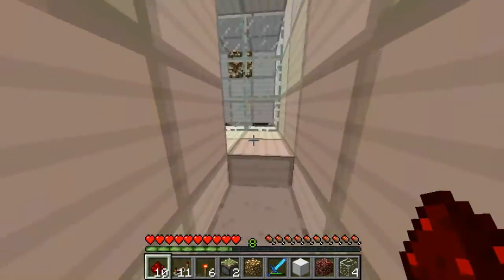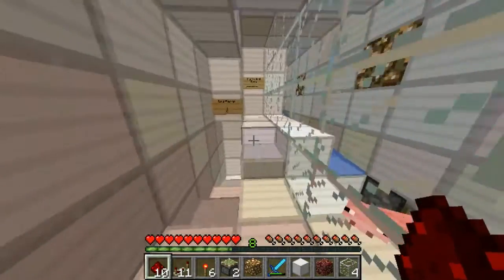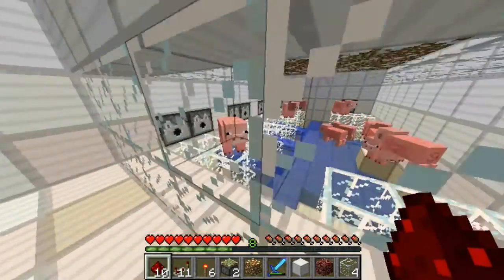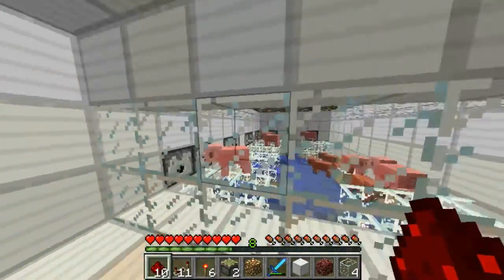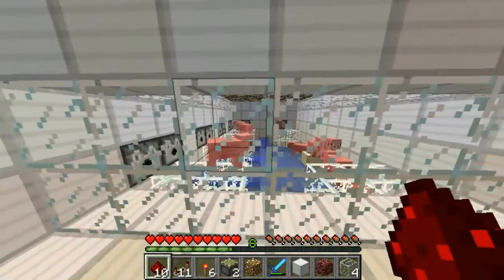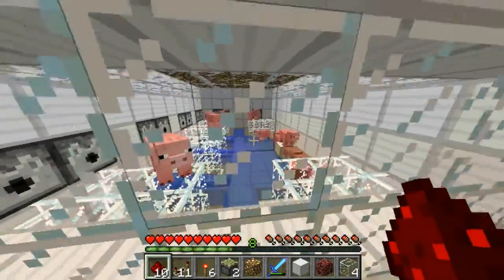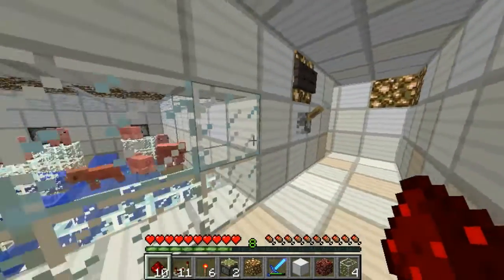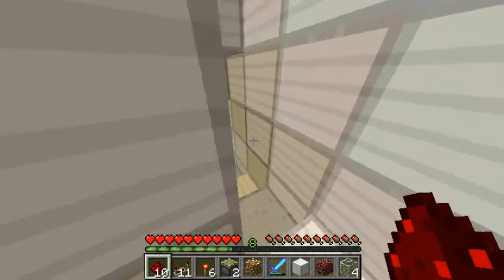So I'll go to the end first and show you the kind of idea of it. Basically up here is where all the pigs spawn. What happens is the dispensers — I've got it on a clock outside and over every 10 or 20 seconds a new set of pigs will respawn and this whole room will fill up with pigs.